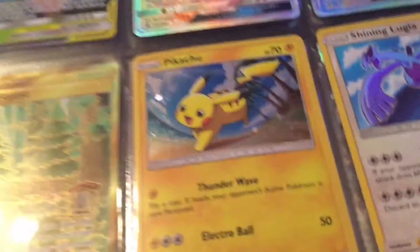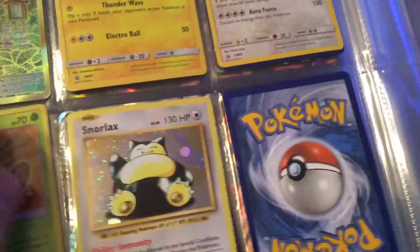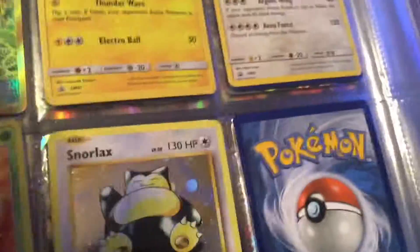Then we've got our promos, from like just the Holos. We've got a Holo Pikachu, a Holo Shiny Lugia, a Holo Shiny Celebi — it looks pink, doesn't it, in the light. And then finally we've got the Holo Snorlax from the Snorlax GX box.